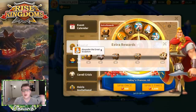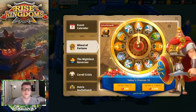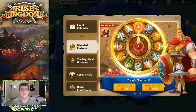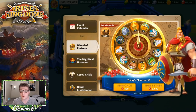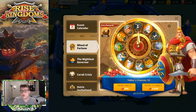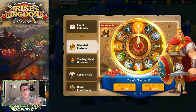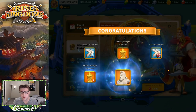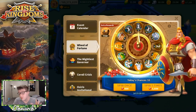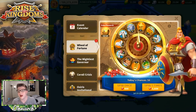Let's go ahead and hit the five-spin. We got more research speed-ups — not what we want. We got stars, we've got tons of stars. We got training speed-ups — okay, we'll use those. We got one Alexander the Great sculpture out of that. Terrible, but let's move on with the next five-spin and see what we get.